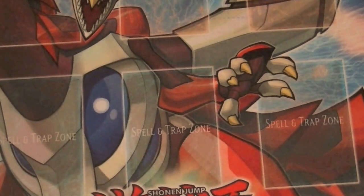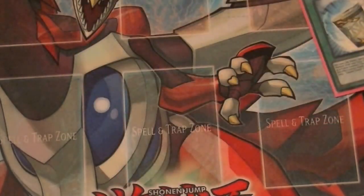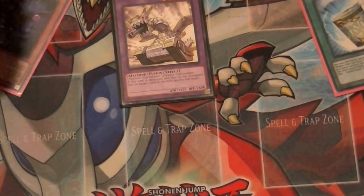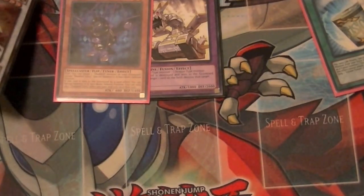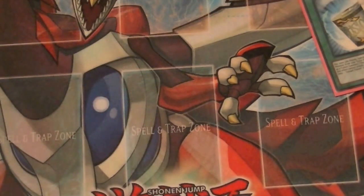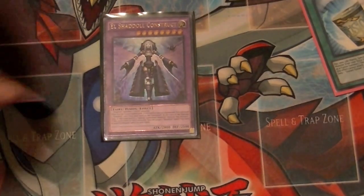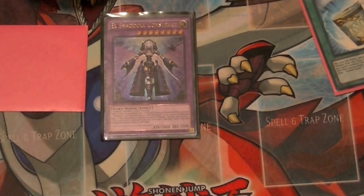Another combo is coupled with Instant Fusion. You activate Instant Fusion, pay your thousand, and special summon Panzer Dragon. Summon Falco and synchro for Michael, or fusion summon by activating your Shadal Fusion and get off Construct's effect — sending cards so you get the flip face-down effect, then send Lizard and Beast to draw a card. So that's another option.